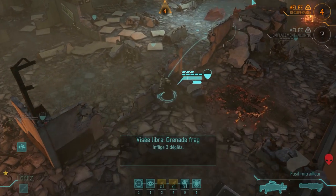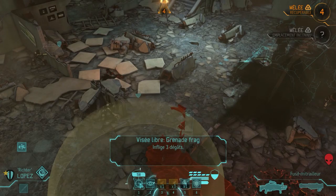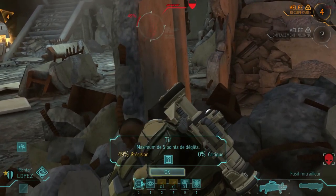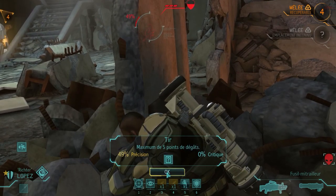That's the commando — he has the shotgun. I could make him run like crazy over there and flank them from behind. There's already one over there. I should put a bit more firepower here. He won't be able to shoot but at least he'll be in position. Shall I shoot or even throw a grenade? I'm way too far. The shot — I have 49%. Let's shoot.